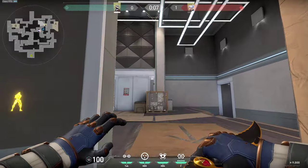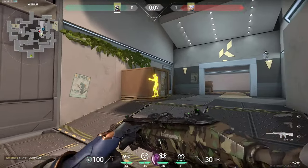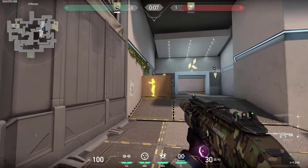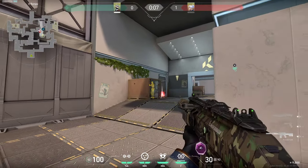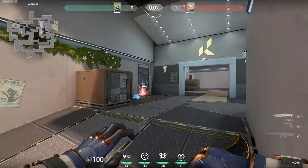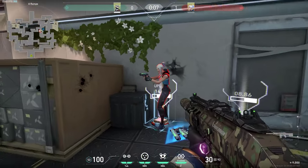We will start right here on A-side in heaven on Split. Firstly, we will start with this box — you can simply spam it pretty much from anywhere, either here or from this spot as well. Just when you are coming out of the ramp, try to wallbang it. There can be someone hiding in this deep corner either close or in this spot.